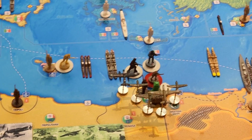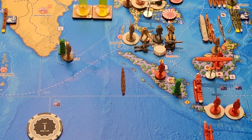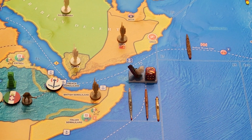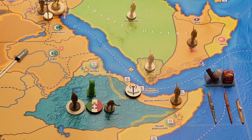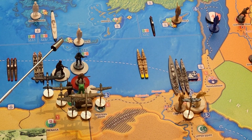I forgot — since Japan is in the war, I want to move this submarine over to I-4. So I have a submarine in I-4. In Abyssinia, I have two militia and an infantry. And then in Tobruk, I have six infantry and four Marines.